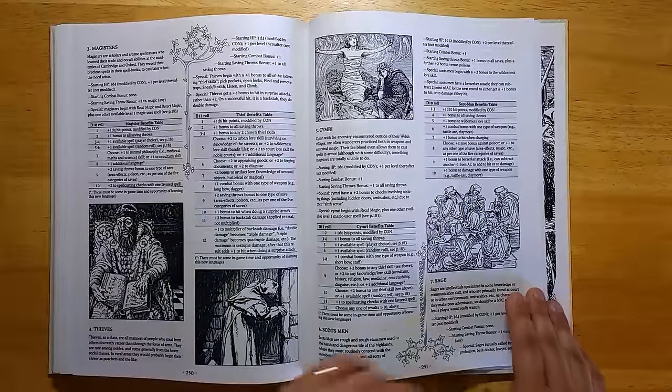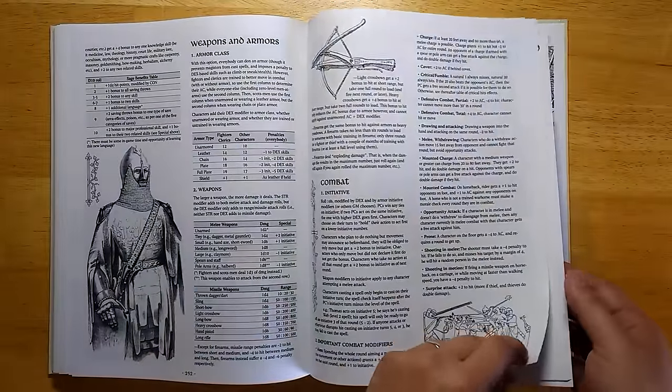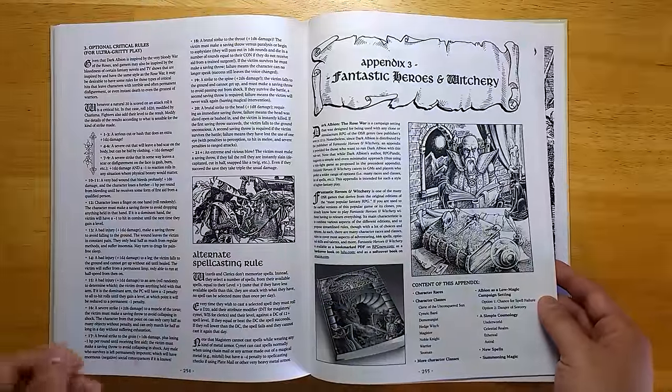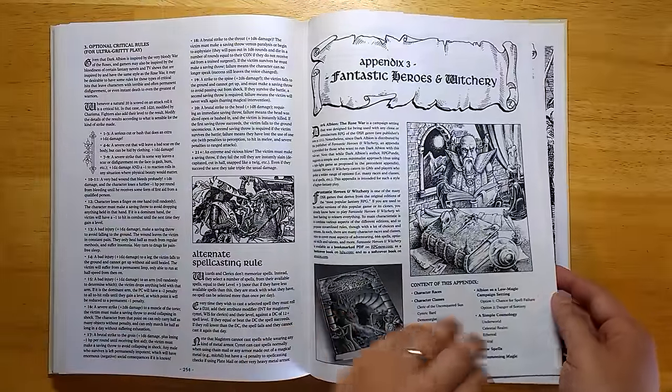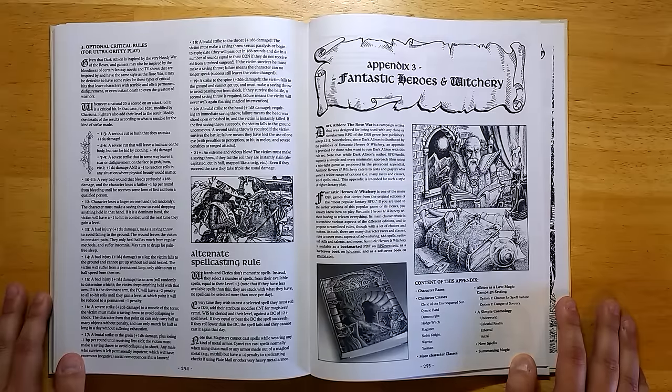There are some basic house rules and ways to handle combat and weapons — so there are some mechanics in here, but they are quite optional. Then we have an appendix at the end for Fantastic Heroes and Witchery, which is the system this was originally made for.